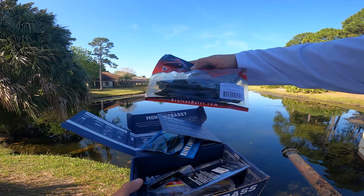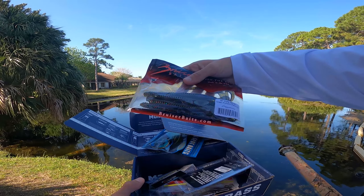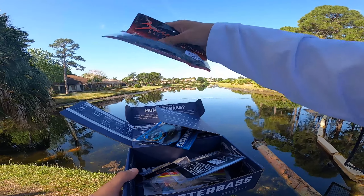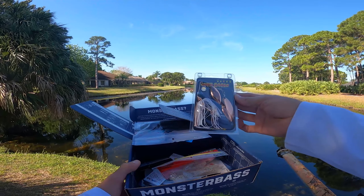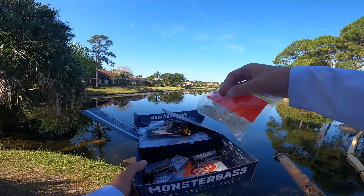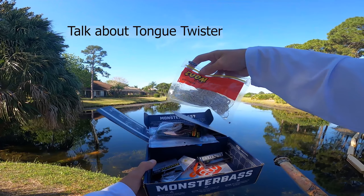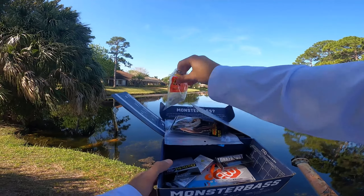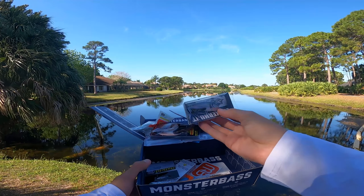Ten-inch curly tails called Green Pumpkin Party — green pumpkin mold with blue, purple, pink, red, and green flakes. That's gonna be the money bait. We got a War Eagle spinnerbait, you already know that's gonna be money. Some Zoom Super Flukes — white with a blue flake — gonna be money too.